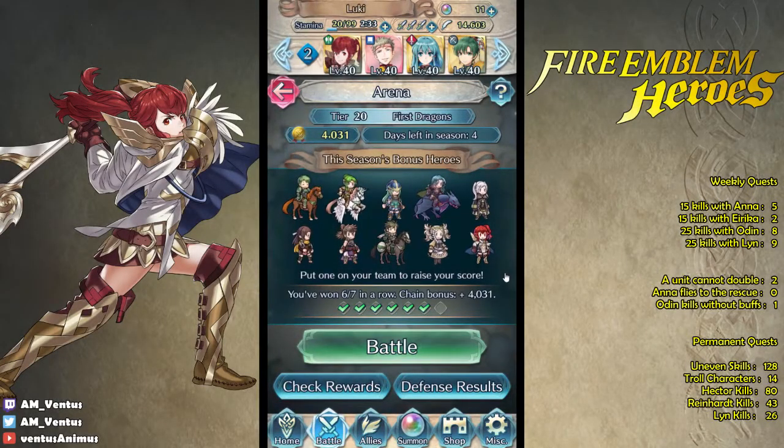Hey everyone, what's up? It's Ventus with Fire Emblem Heroes Arena. Every week I pick a bonus hero and I build a team around them. For this week, it's Team Anna.